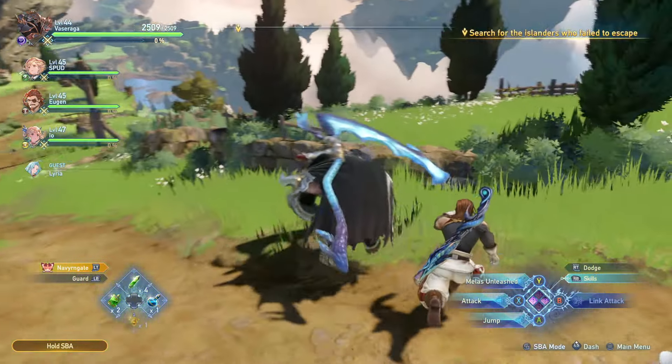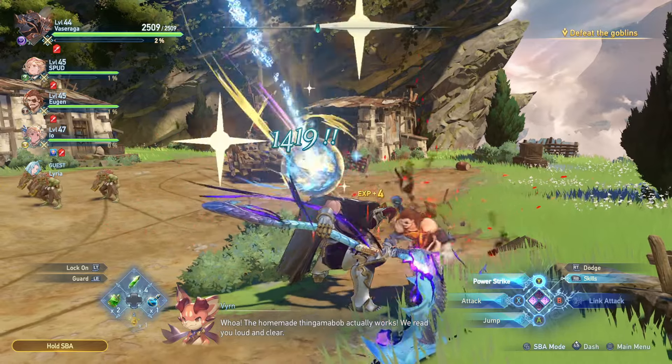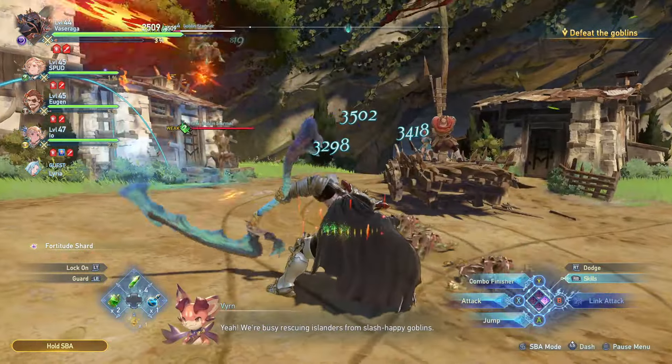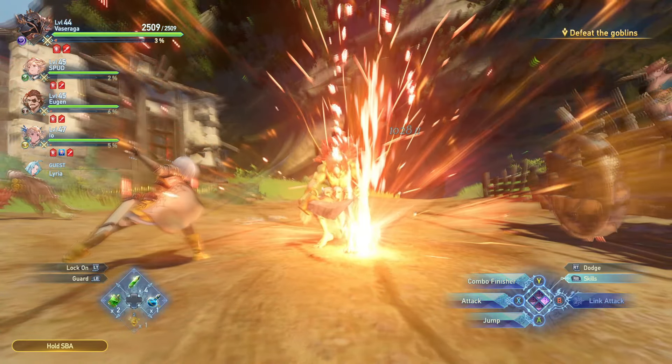Let's see this in battle. Goblins are coming close — I'm doing two Xs then Y, holding it and unleashing my attack. Now they're not too close, so I close the distance with the ability and charge. And basically that's it.